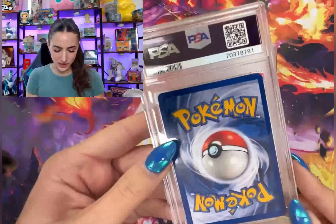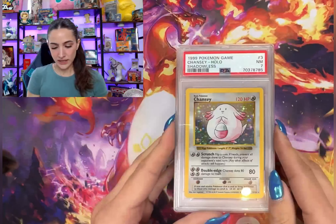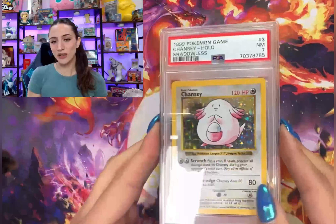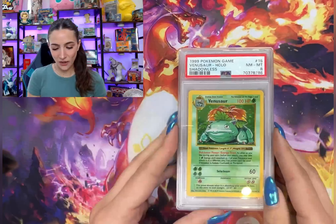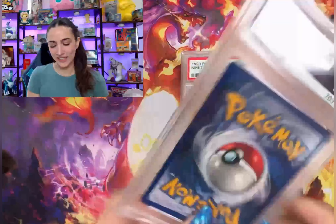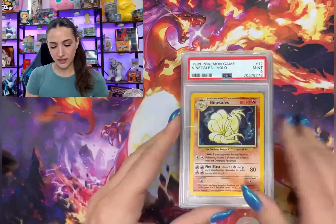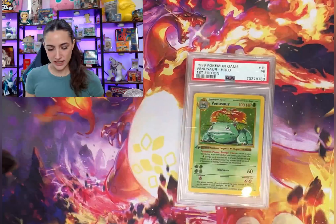We got a 4 on this one, and another Chansey PSA 8, and another shadowless to go with our PSA 7. Oh my gosh — shadowless Venusaur PSA 8! I love it, the shadowless cards are just so beautiful. Oh my gosh, another Ninetales PSA 9!